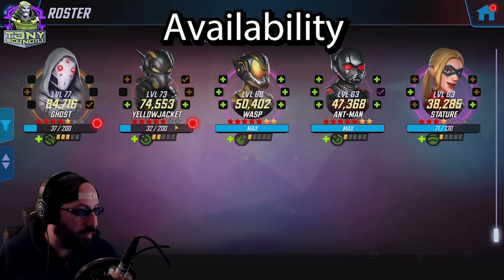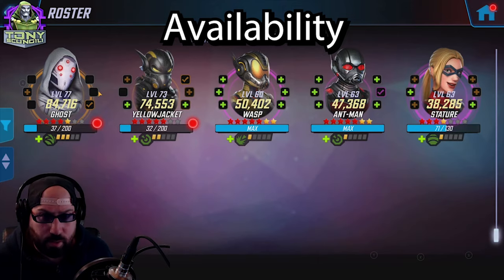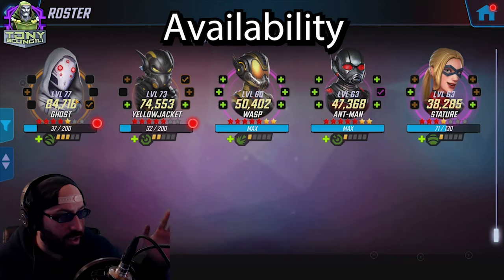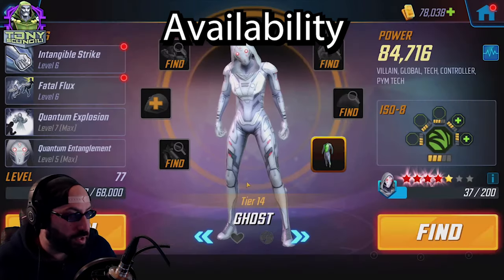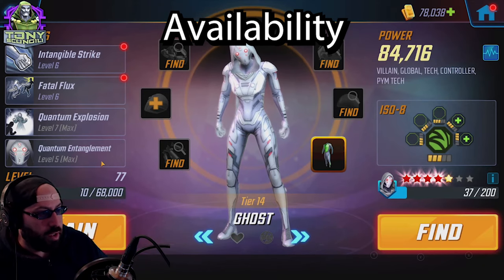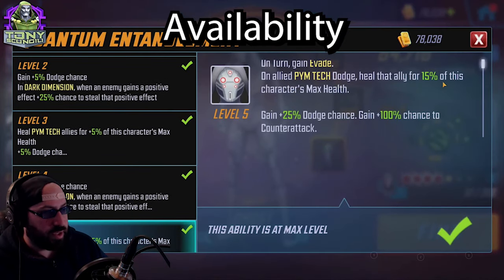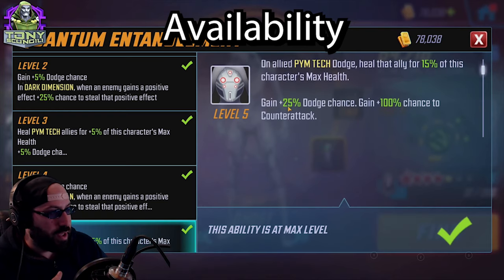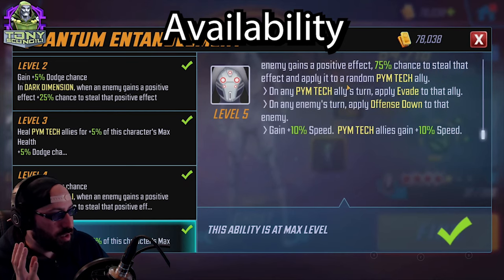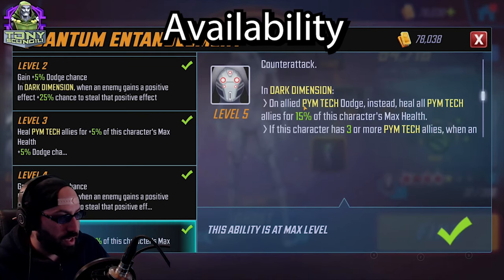I suspect they'll be used for a legendary unlock, maybe Jubilee, probably Jubilee. I'm not going to do ISO-8s on this one — I have a separate video series for that. Starting off, we have Ghost. We'll do a T4 and overall kit review, starting with Quantum Entanglement: on allied PYM Tech dodge, heal that ally 15% of this character's max health, gain 25 dodge chance in dark dimension.